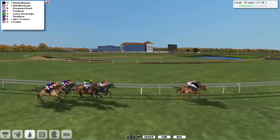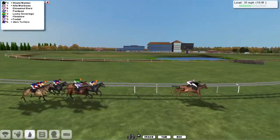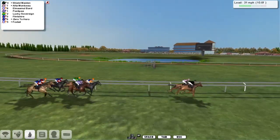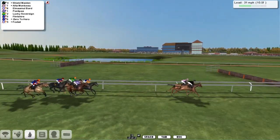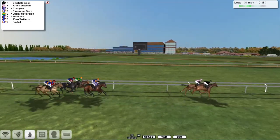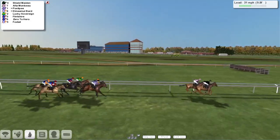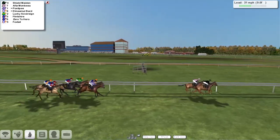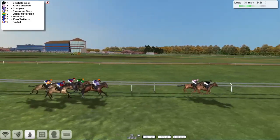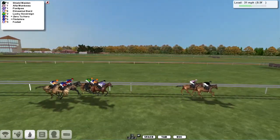Alex Cherry and Graham Clutterbuck are double-handed in this one. Shield Maiden on the outside of Alta Monceau are about five lengths clear of Elmar Moulbard, with Ponty P on that one's outside, then on the rail Lucky Sovereign. Flinshire is next to that one with Zero to Hero now moving up alongside, and just tucked in at the back, Foxtail. The pace seems to be reasonably sensible but the leading pair are four or five lengths clear of the rest of them, and the chasing pack don't seem overly concerned about that at this point.